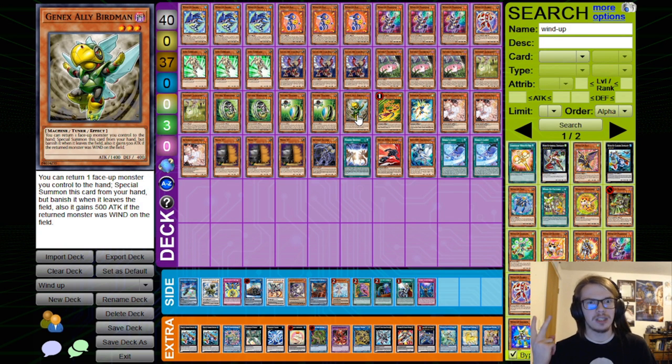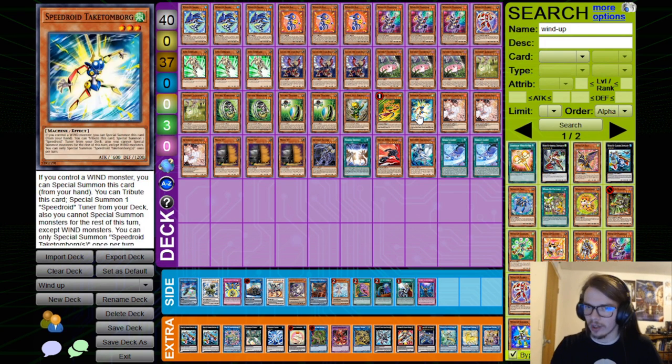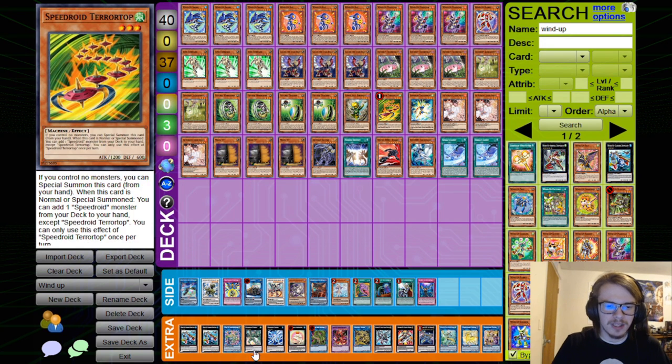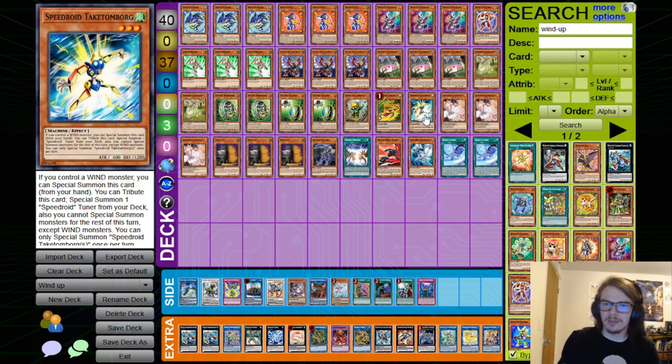And then we have also Genex Ally Birdman, which is currently limited to 2 in Master Duel. I don't know why, but honestly this could probably come to 3. Then we have the Speedroid Terror Top, which is a card, and Takatomborg. Takatomborg is interesting because you can actually Special Summon it midway through your combo, because Dinoster happens to be a Wind, so you can just randomly get another material onto your side of the field. You could play this at more copies, but then it becomes kind of a brick because you do need specifically a Wind, which isn't all that common.